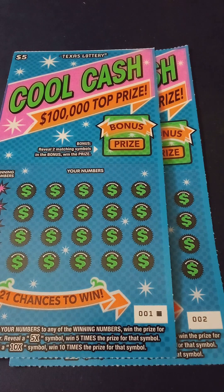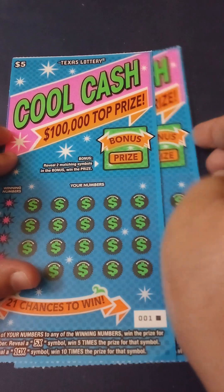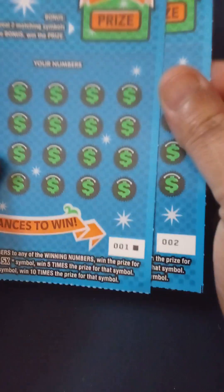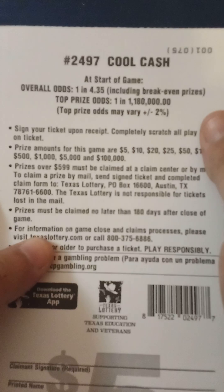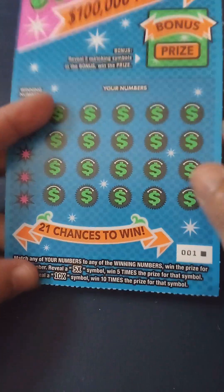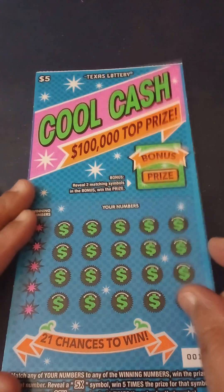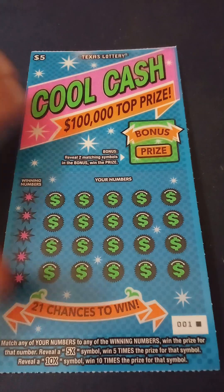Hey y'all, this is Crystal Clear Scratcher coming to you from beautiful Del Valley, Texas. I got two of the brand new five dollar Cold Cash tickets from the Texas Lottery — my country store finally put them out today. I got the first two in a brand new pack, tickets one and two. Odds on these brand new tickets is one in 4.35. Up here in the bonus you want to get two matching symbols to win, and down at the bottom you want to get a 5x or a 10x. This is a $10 session — wish me luck y'all, first time playing the new ticket!